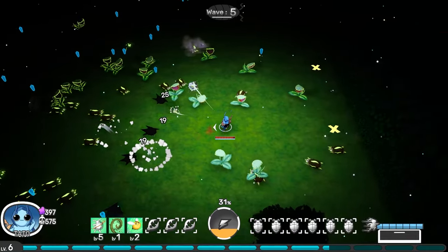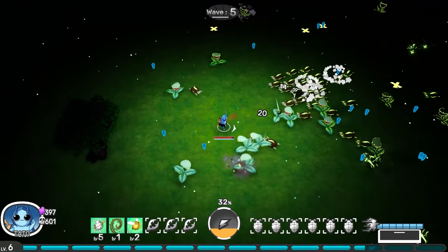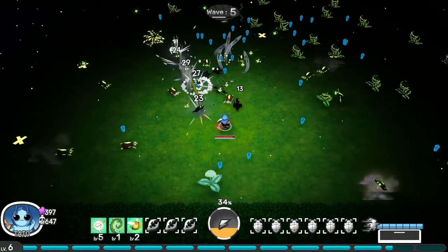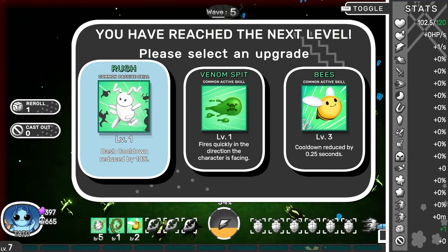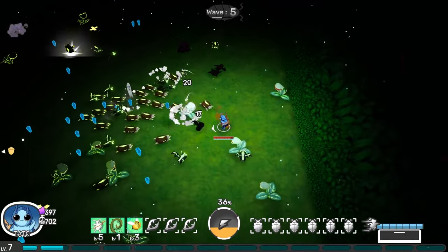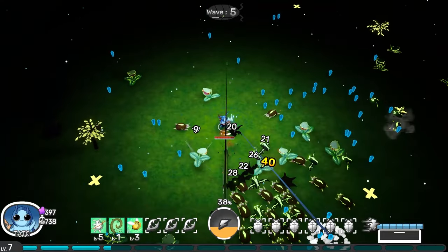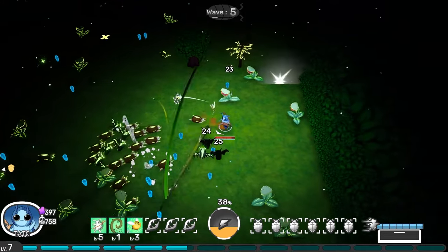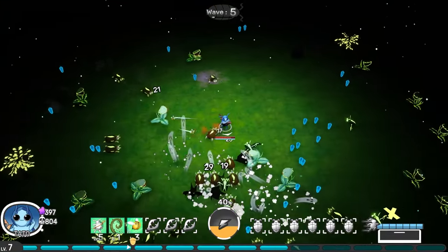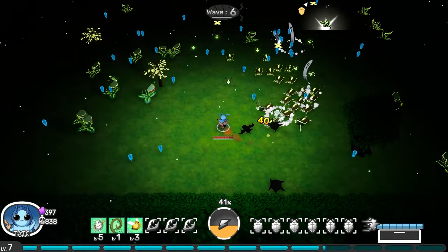I wonder if the wave is based on time or on how many things you kill. I think it might be time but I'm not sure. More bees. I know we probably don't have more than six weapons unlocked, so we should probably pick the weapons — but just imagine the amount of bees we can get. We're doing classic survivor-like strategy — a little bit of ABS, always be strafing.